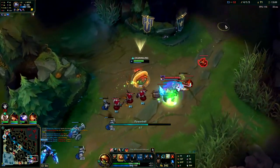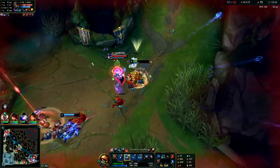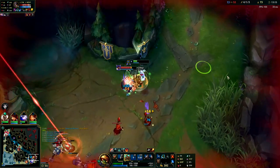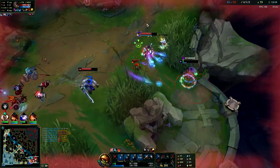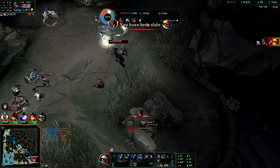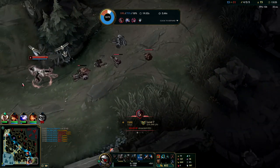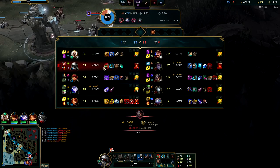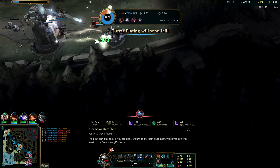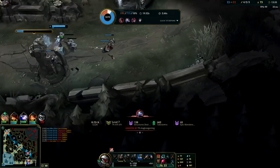I think we got this — okay, I don't think we got this, they're all TPing to this. I hate Yumi so much. That was literally any other support champ and we would have killed him, but she just hides inside of his carry when she's 200 health. I'm taking a lot of magic damage — I really want to finish my Thornmail though.